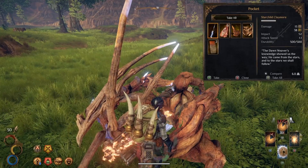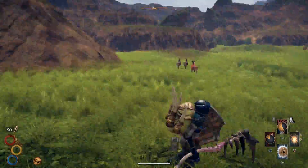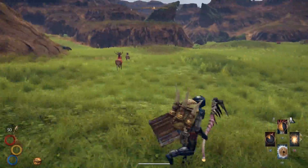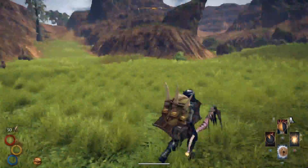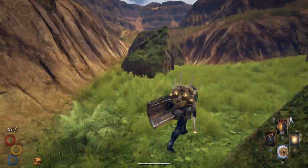If you have a friend, feel free to get his or her help with the Royal Manticore. Once you've defeated it, continue heading inwards and you'll eventually reach the dungeon entrance. Be sure to use your new lightning weapon and the rest of the enemies shouldn't be a problem.